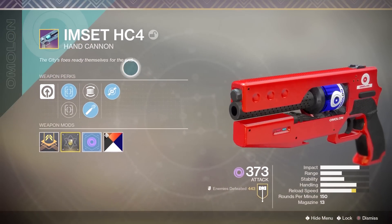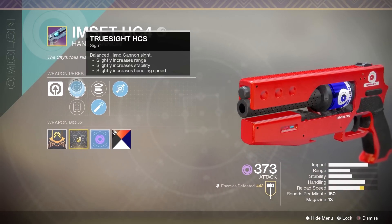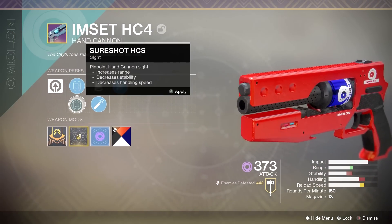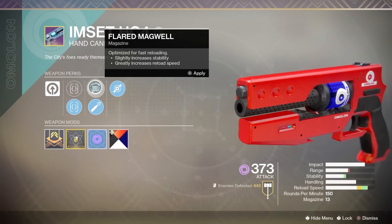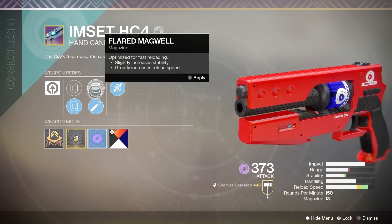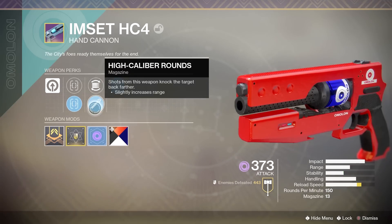For the sights, we have True Sight — slight increase to range, stability, and handling speed. Sure Shot — increase to range, decrease to stability and handling speed. In the middle tree, we have Flared Magwell, with a slight increase to stability and a great increase to reload speed, and then High Caliber Rounds, which also slightly increases range.